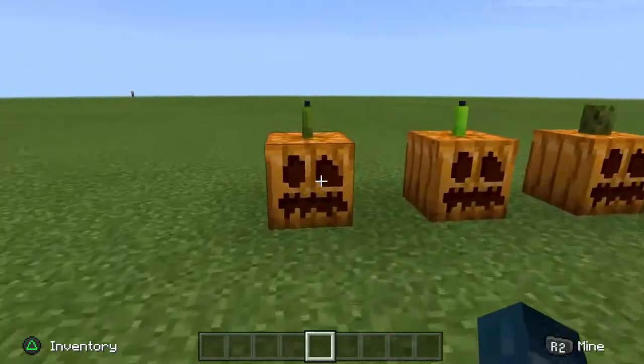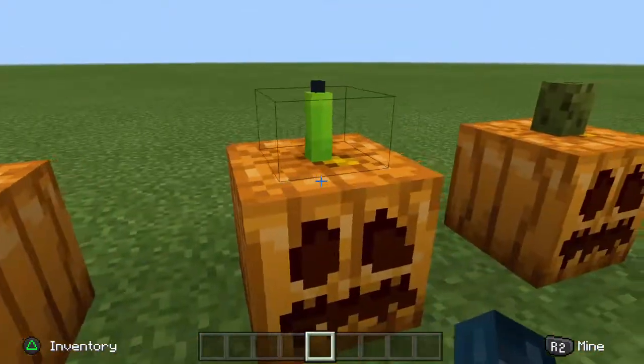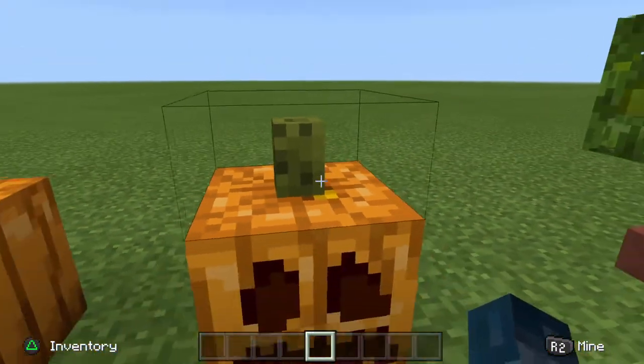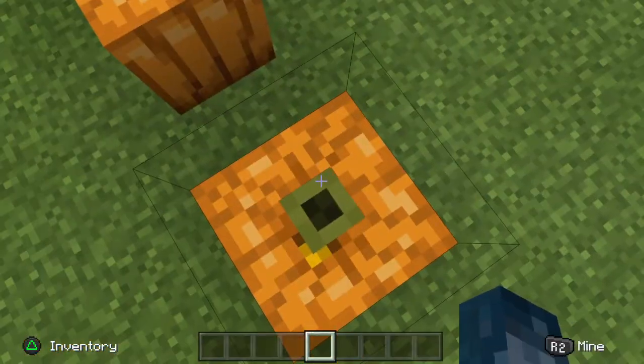Let's get right into it. The first thing you can do is, if you want a stem on your pumpkin, you can have green candles or just a sea pickle. It's pretty smart if you're going to have some giant pumpkin patch.